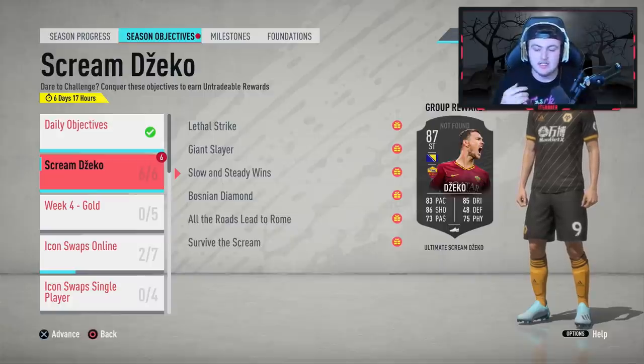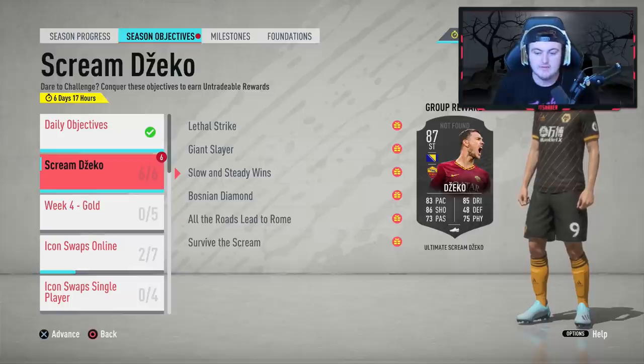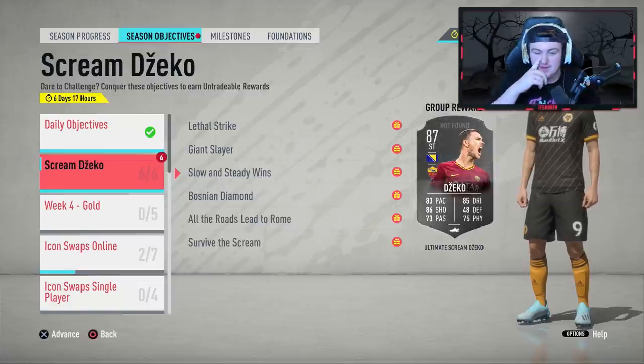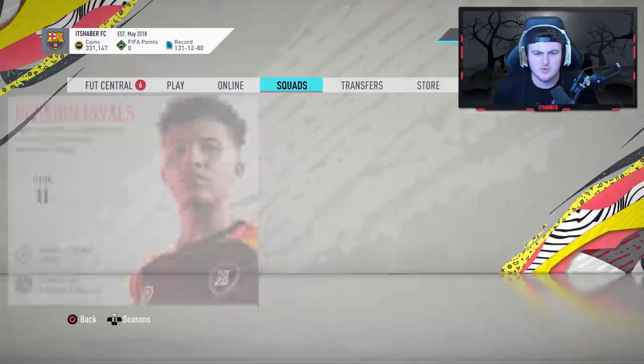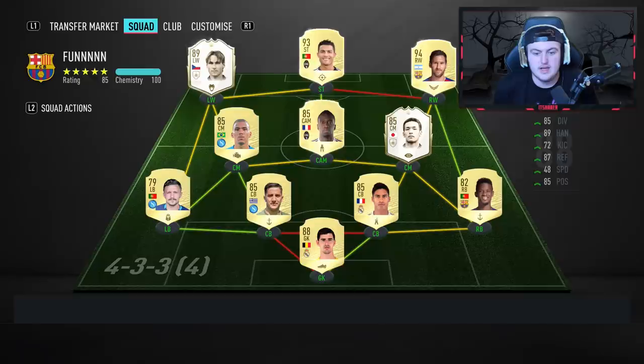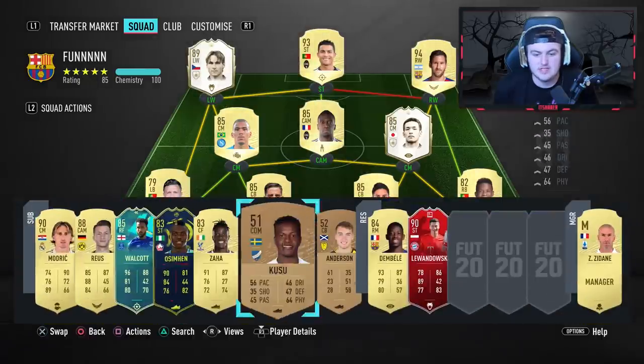EA released a brand new Scream Eden Dzeko card. It's 87 rated for some reason, and they haven't updated the card on the actual objective — no idea why. It's got 83 pace, 85 dribbling, 86 shooting, 73 passing, and 75 physical. Pretty decent stats for a free Scream card — he's got some very nice stats indeed.